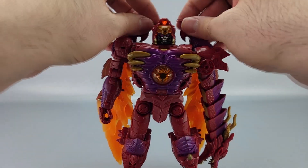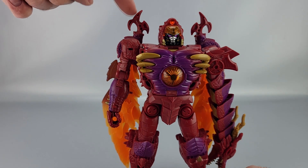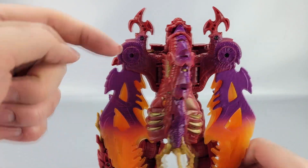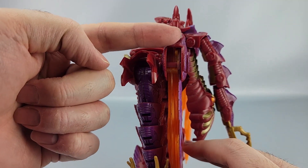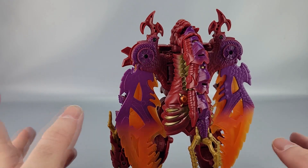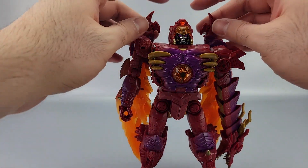The claws up here — notice which way they're pointing. This is the correct orientation. In the box, pretty much almost every single one has them reversed — the claw is pointing outward instead of inward. It doesn't affect anything, it's purely cosmetic, similar to Kingdom Galvatron. If you do want to fix it, it's not super difficult but can be a little risky: you undo the two screws on each side, pry the plastic apart, get it off the pegs, rotate it, put it back on, and replace the screws. It's doable, but I really wish it was correct out of the box.